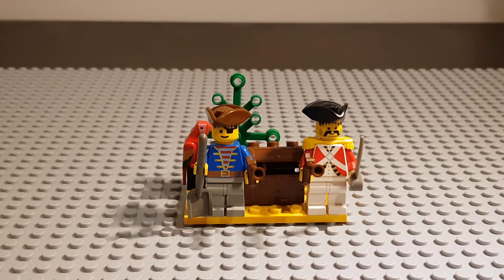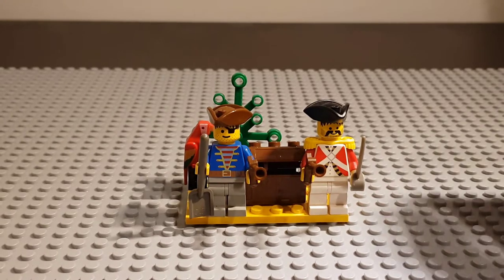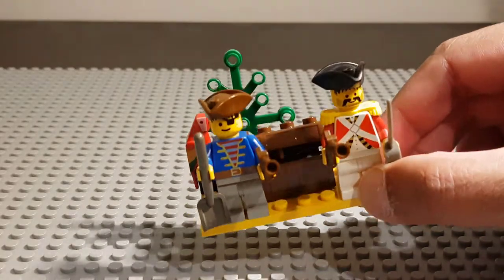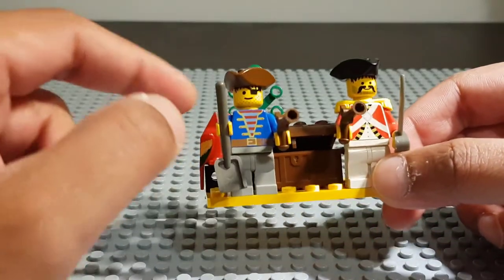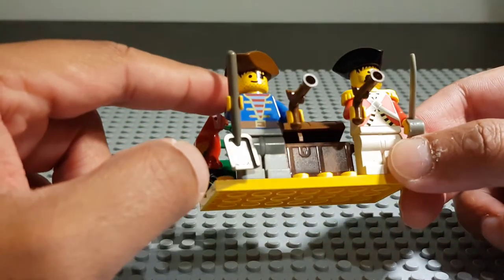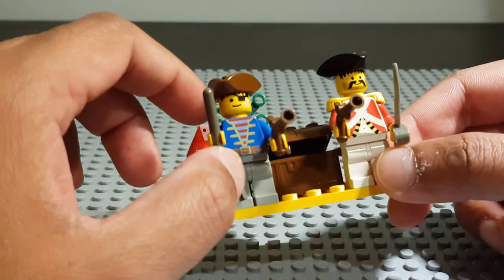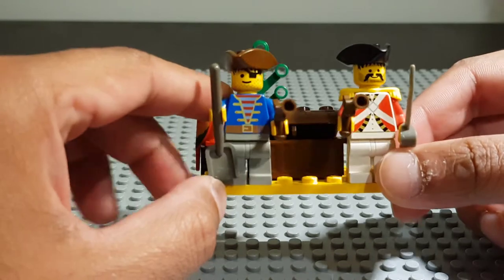The set you see here is the LEGO System 6237 Pirates Plunder set, released back in 1993. The pirate sets were quite popular back then, and these were the first minifigures that came with stubble, beards, or moustaches as you can see.